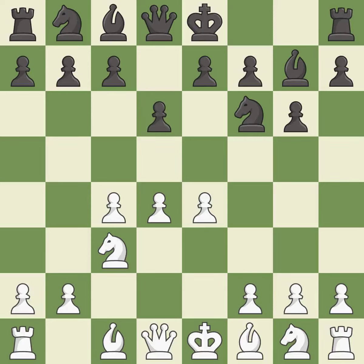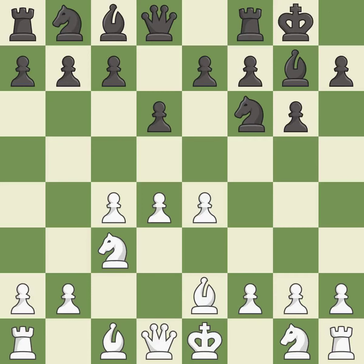d6 controls the e5 square and allows the light-squared bishop to develop. Bb2 develops the light-squared bishop and prepares to castle kingside. Castling gets the king out of the center and activates the rook. Nf3 develops the knight, defends the d4 pawn, controls the e5 square, and prepares to castle.